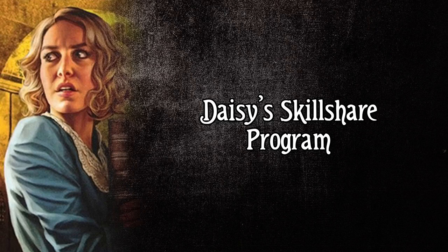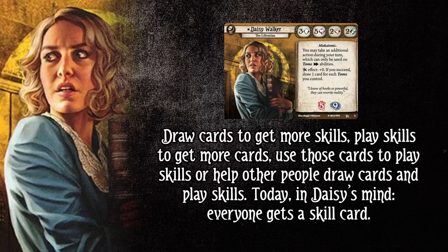Travis called this deck the Daisy Skillshare Program. It's pretty much exactly what it says on the tin — you're going to draw cards to get more skills, play skills to get more cards, use those cards to play skills, or help other people draw cards and play skills. In Daisy's mind, everyone gets a skill card — like an Oprah moment, but everybody gets skills or cards with this Daisy Walker deck.